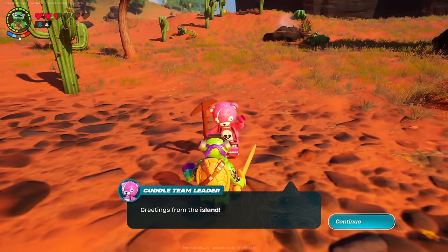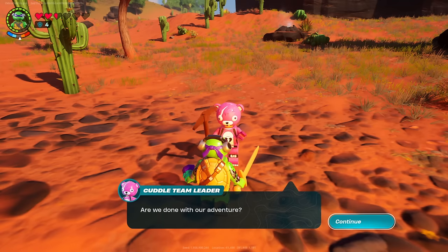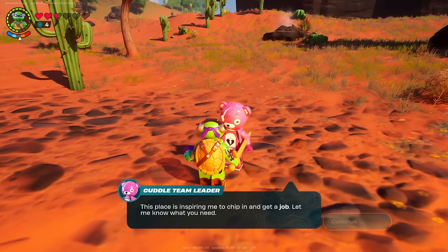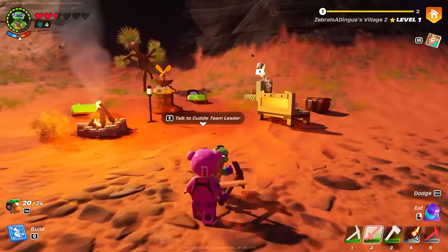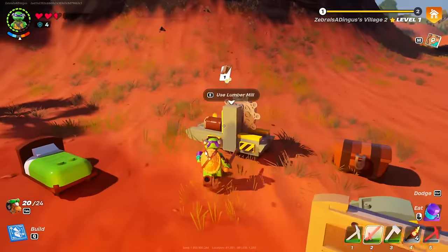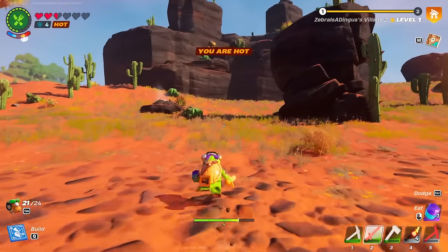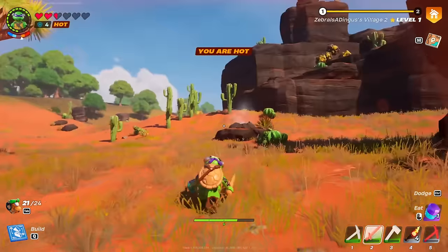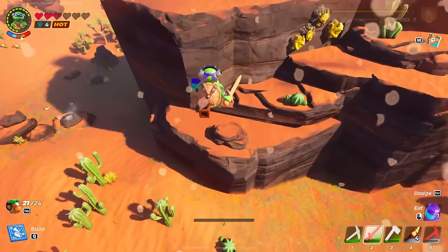We have our Cuddle Team Leader from this Dry Valley area. They haven't really done too much with their job — they're just sort of following us around at the moment. I wanted to see if I couldn't ask them to do anything else. I guess not, so we'll just have them hang out with us.